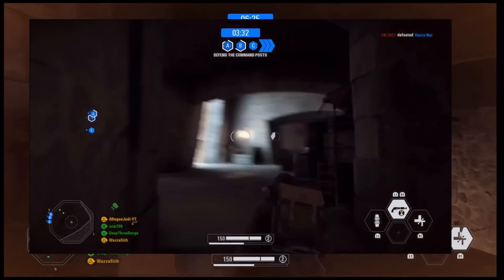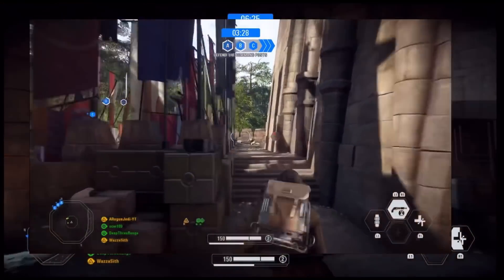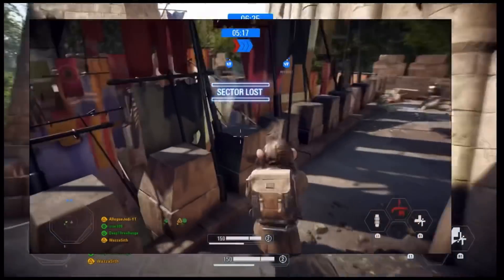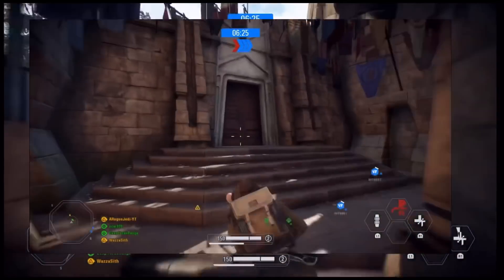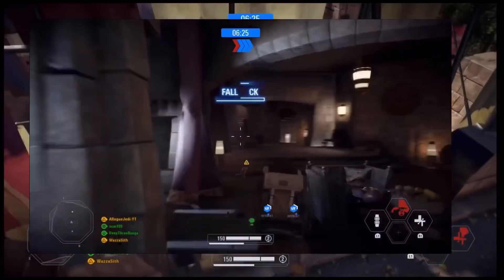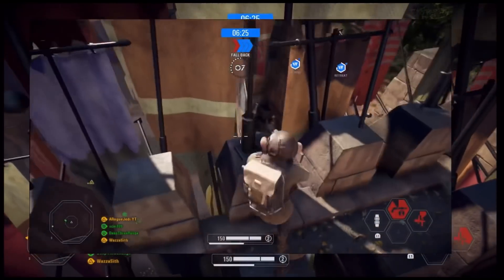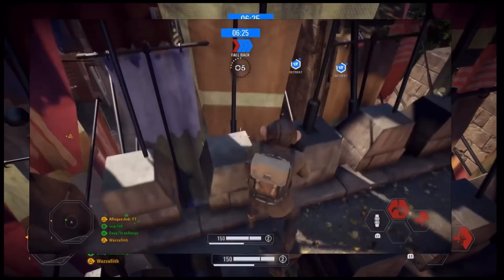This of course represents the 501st — the 501st Legion, which is both a massive cosplay group and of course a unit in Star Wars. There is also a 501st Legion banner on top of Maz's Castle where all those banners are.